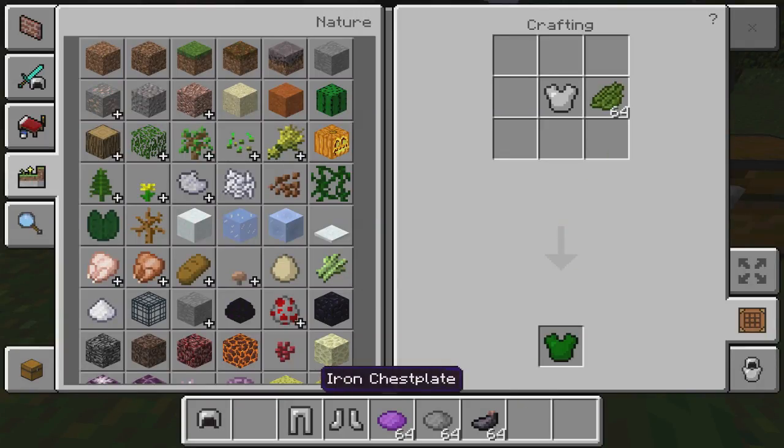Put the color there, put the color here, and yes, there we go guys! We crafted some green iron chest plate!